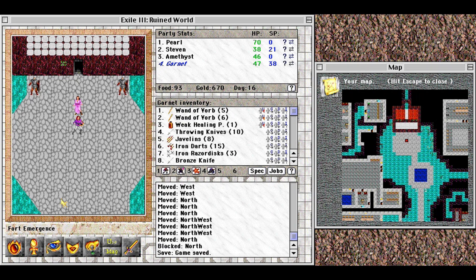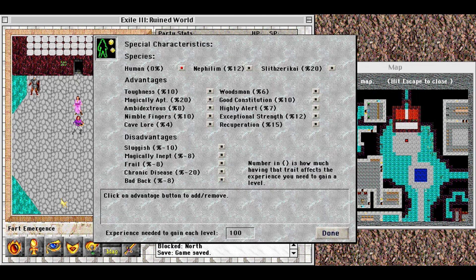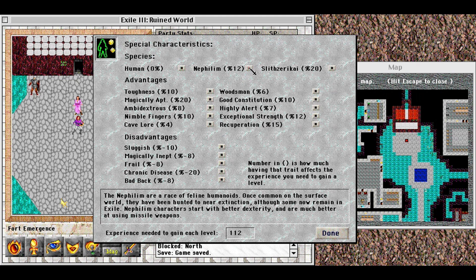I go to the Options menu and select Create New PC. I can choose between Human, Nephilim, or Slith. The Nephilim are a race of feline humanoids. Once common on the surface world, they have been hunted to near extinction, although some now remain in exile.